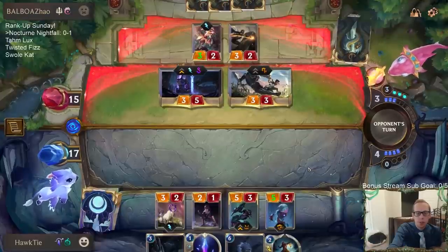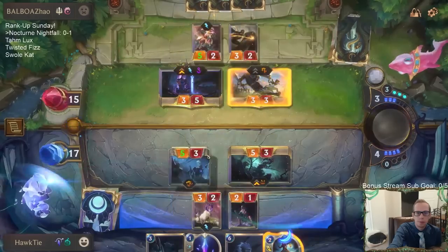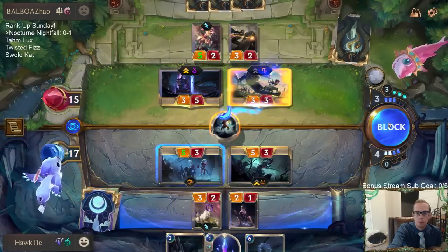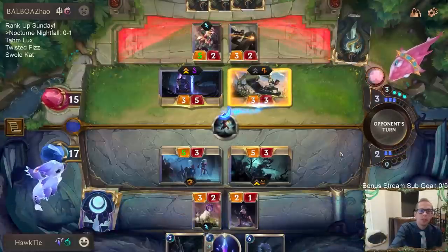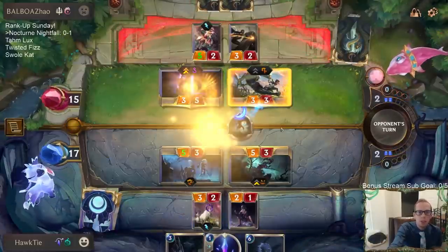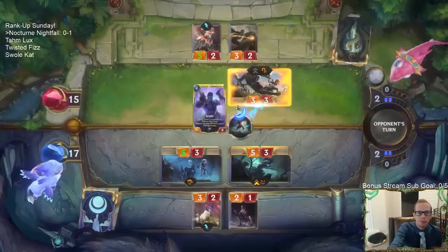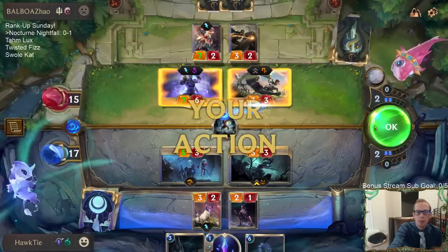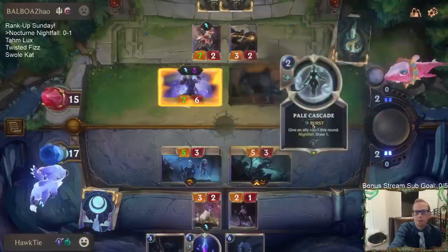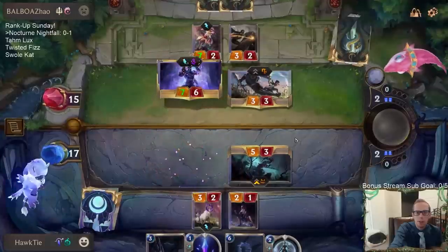Another Fiora — they're doing a great job drawing their champions. Shen is just amazing. Shen's ability is making me trade with Unspeakable Horrors — I'm not even trading with cards, I'm trading with Shen's ability. That's why they're able to keep all these extra cards in hand.